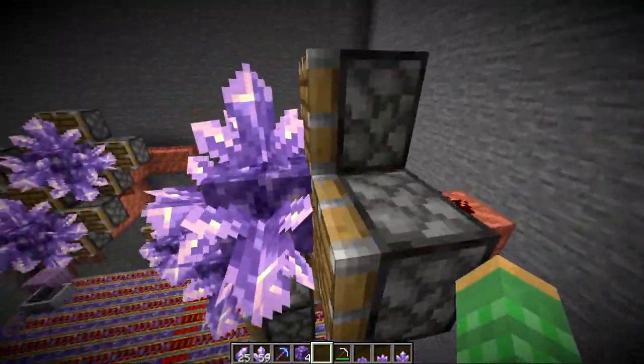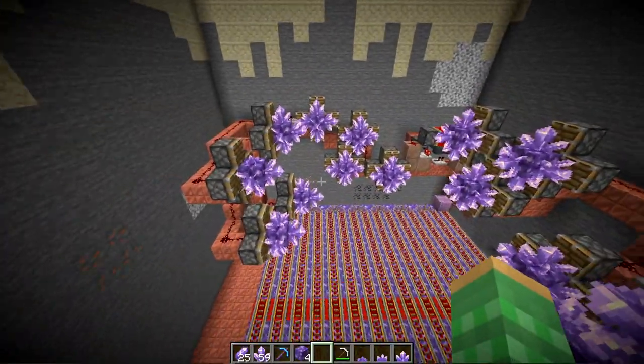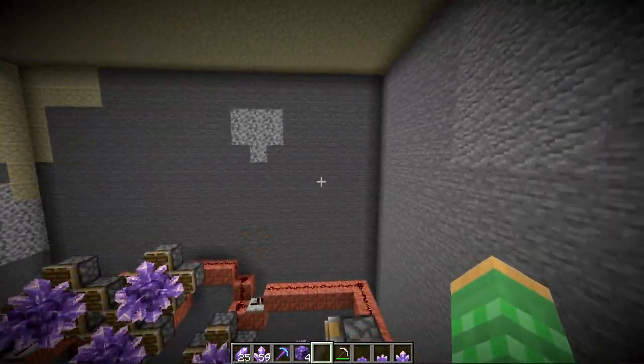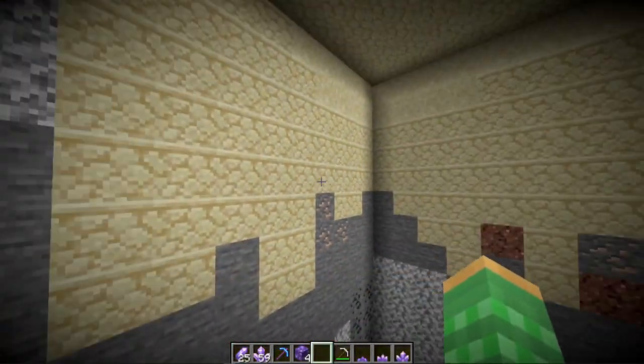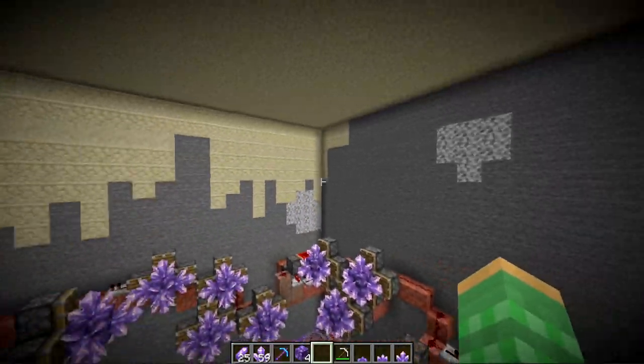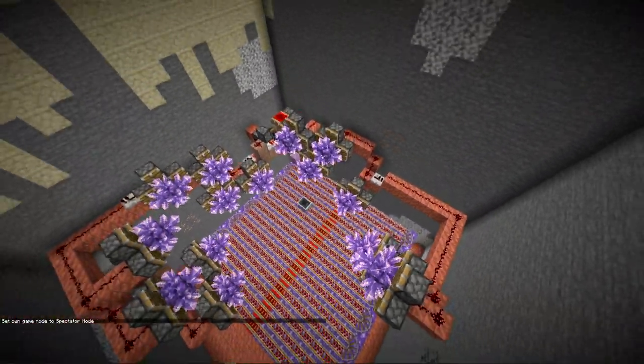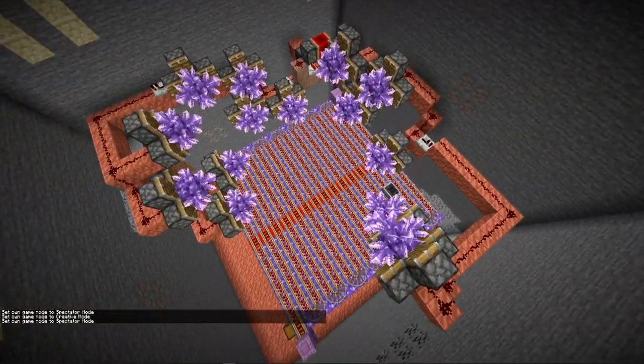I designed this automatic amethyst shard farm. It uses pistons so the player doesn't even have to be around. But since these grow with random ticks, the farm has to be within the player's random-ticked area — a cylinder shape around the player that is eight chunks out in every direction, from the bottom of the world all the way to the top. So if you build this underneath your base, they'll be able to grow all the time.